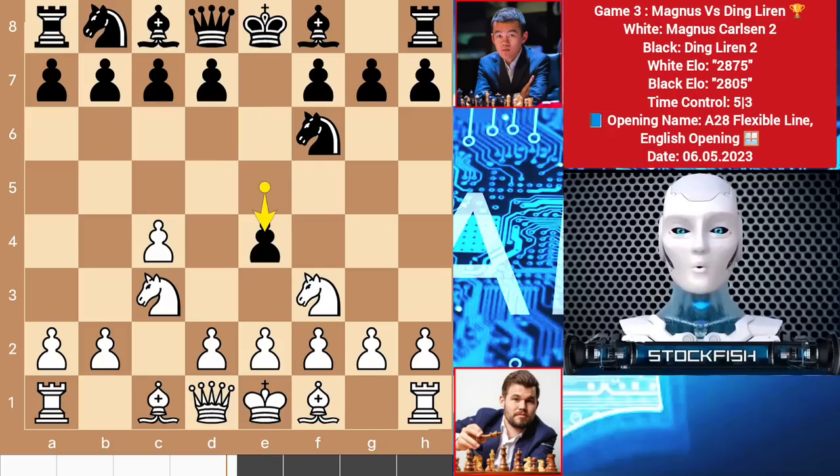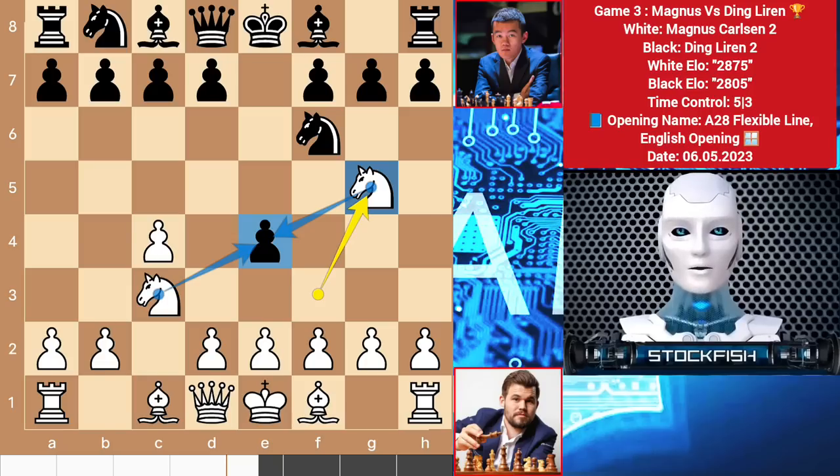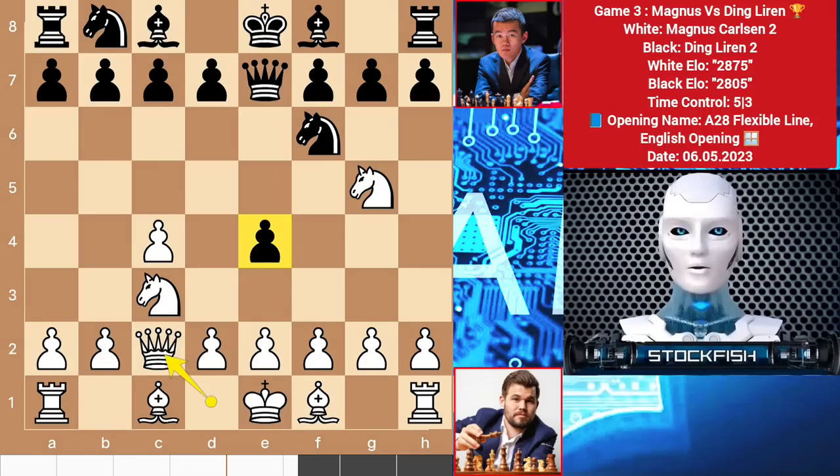Here if you play e4 to try to attack the knight, then the knight will counter the pawn with knight g5. If you play queen e7 to add support, then queen c2 will come and your pawn will be gone early in the game.